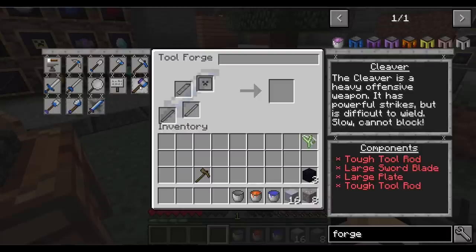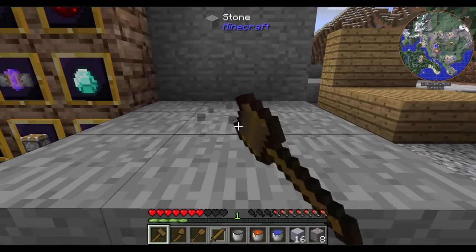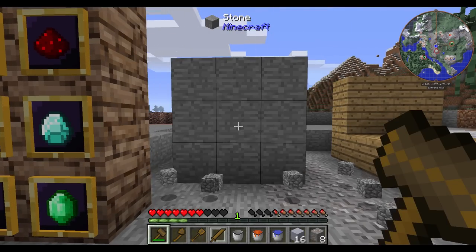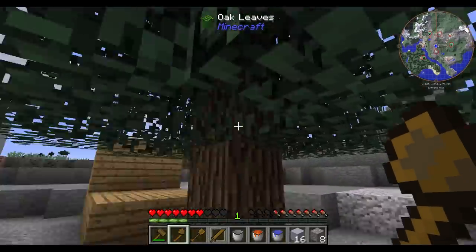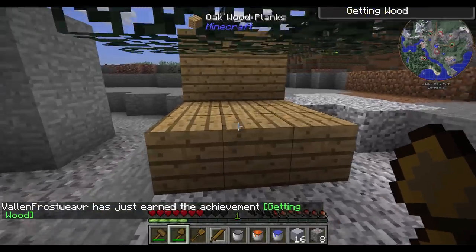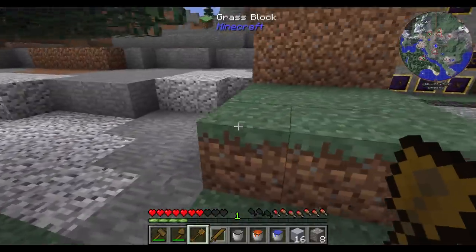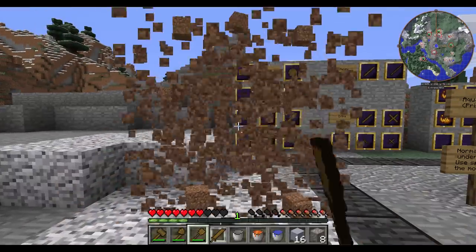Each one has different uses and abilities. With the hammer, you can actually dig a large area of stone whether it be horizontal or vertical — really cool, you can make some really big tunnels. We have the lumber axe, which is good for chopping down entire trees at a time, and it works similar to the hammer with wooden objects as well. And we've got the excavator, which works just like the hammer and lumber axe.